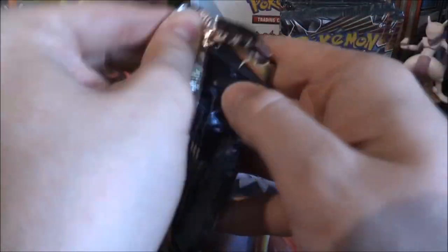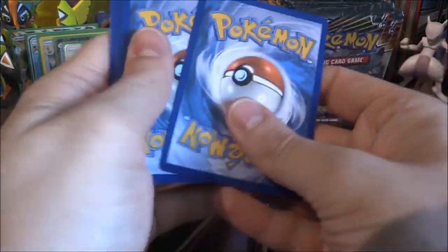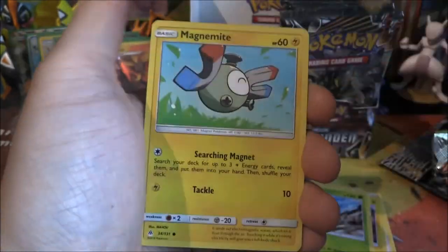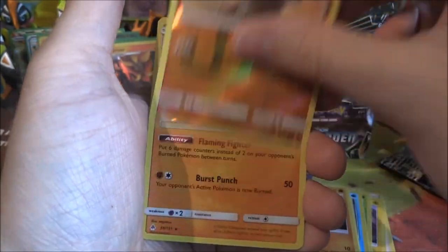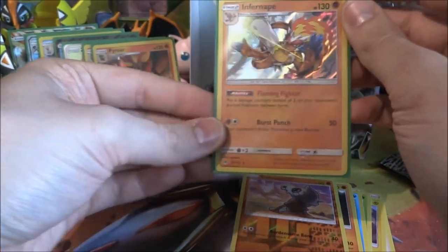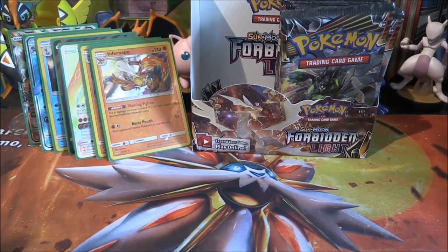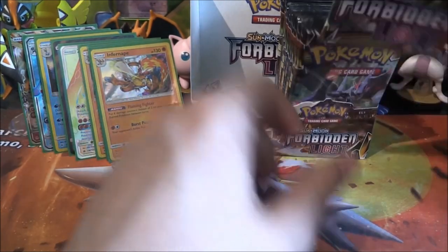Greninja pack — come on, Greninja! Grass Energy, Judge, Magneton, Go-Goat, Froakie, Magnemite, Binnacle, Flabebe, Crogunk, a reverse Cubone — and we have an Infernape holo. Very nice. Infernape holo — it is a Fighting type. Unfortunately, there were no Fighting type Monfernos or Chimchars, which is unfortunate. Can't play it in pre-release, so that would be a bit of a bummer.